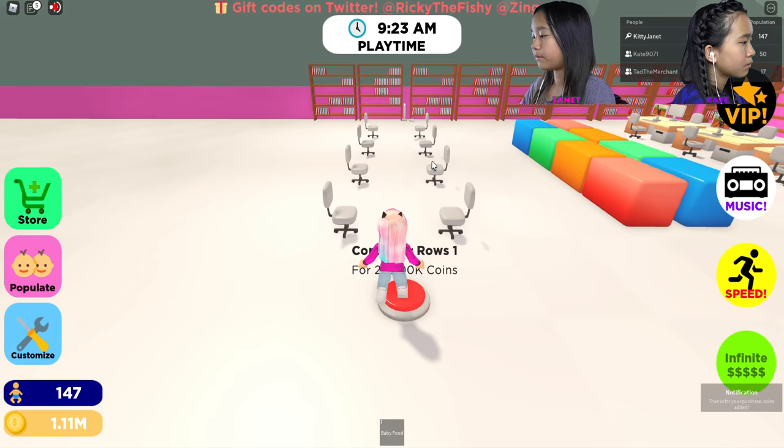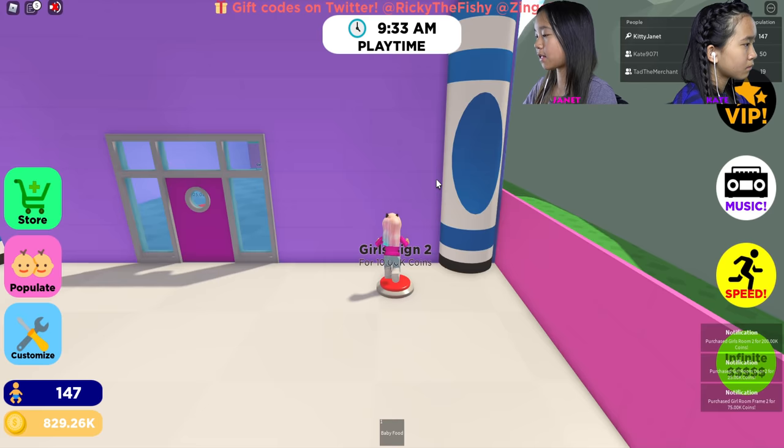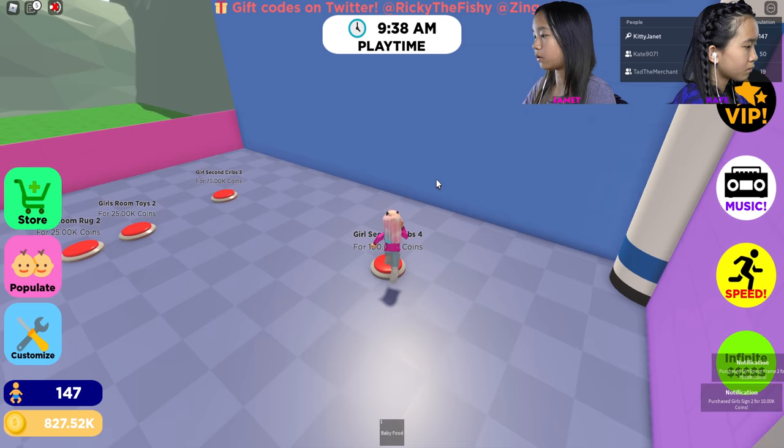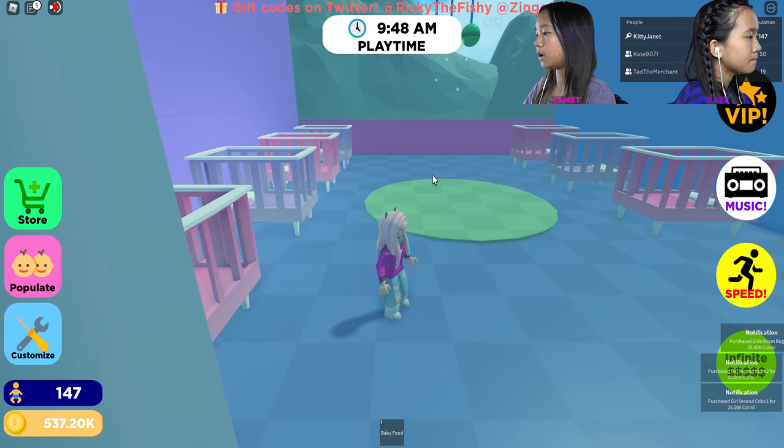I'm going to get computer rows number one. Then I'll come over here and get the girls room number two: the door, frame, and sign — oh I like that sign. I'm going to decorate this room: cribs, more cribs, toys, and a rug — the rug is pretty, I like it. More cribs. I think that's it for the girls room.